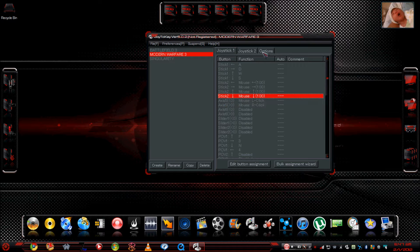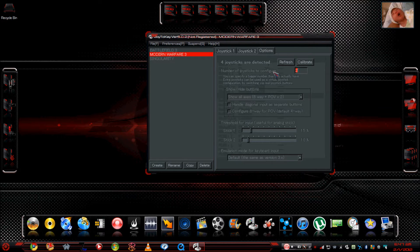Before going further, go to your Options and under Show/Hide Buttons make sure the last option — Show All — is selected. If not, you won't see your left and right triggers under the joysticks. I don't know why that's the default, but just fix it and your triggers will show up. Without them you can't shoot, so there's no point in playing.